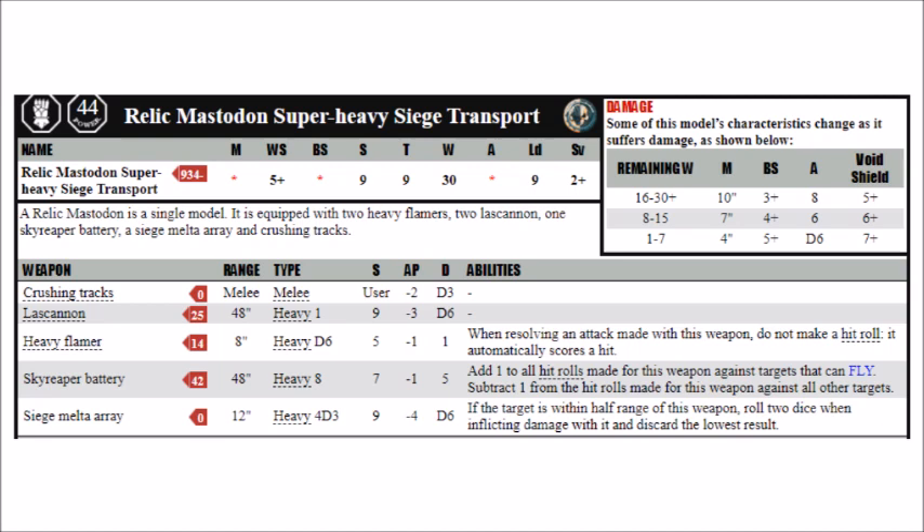The primary purpose of the Mastodon is to transport a whole load of infantry, and potentially even Dreadnoughts onto the table. It can transport 40 standard infantry models, though for unknown reasons it can't transport Primaris. It can, however, transport Terminator and Jump Pack models, who both take up the room of two models, and it can transport Centurions, which take up the place of three. Hilariously enough, it can also transport Dreadnoughts, Ironclad Dreadnoughts, Venerable Dreadnoughts, or Contemptor Dreadnoughts, each of which take up the space of ten models. You could literally have four Contemptor Dreadnoughts within the bowels of this thing, zoom it up the board, and have them jump out and start tearing the enemy to shreds when it gets in range.